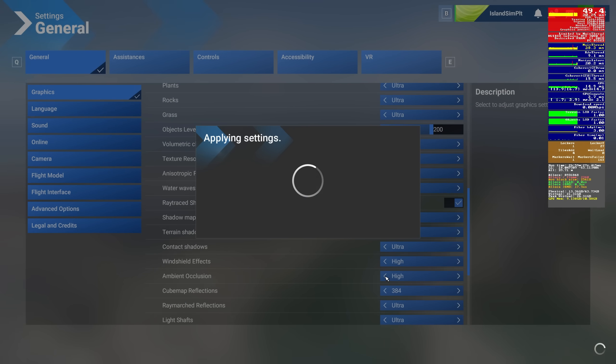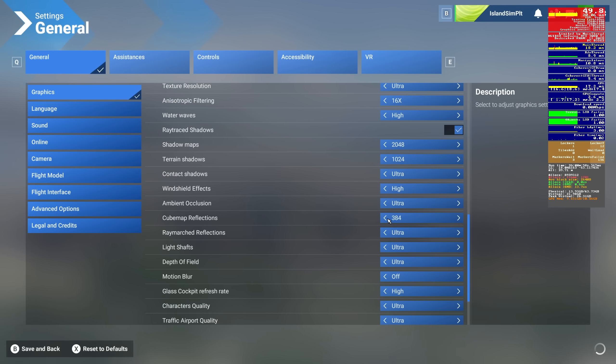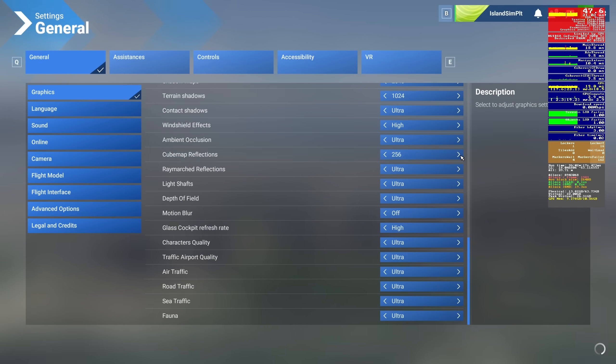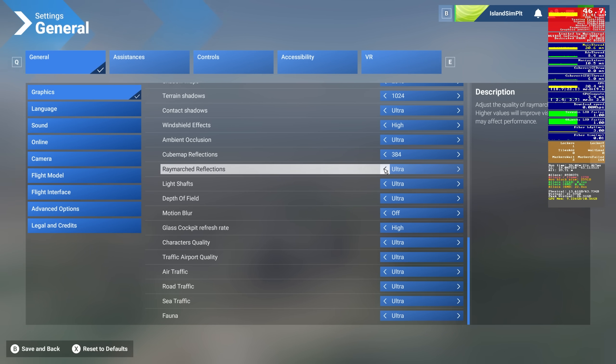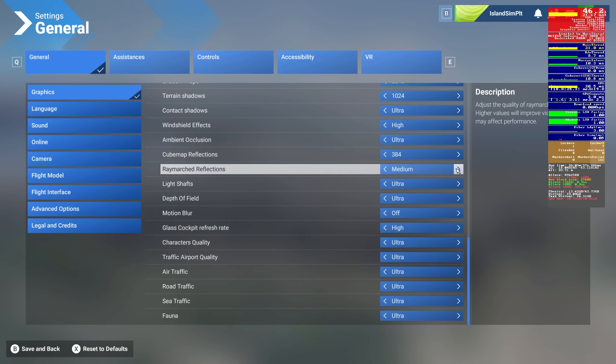Ambient occlusion down two settings — same story: FPS, main thread, and VRAM all around the same as original values, so back to ultra. Cubemap reflections down two levels — same story, FPS, main thread, and VRAM pretty much the same. Raymarsh reflections to medium — a little surprised this didn't have more impact. FPS and main thread are pretty much the same, and GPU memory is exactly where it was when we started. No real impact here, so back to ultra.